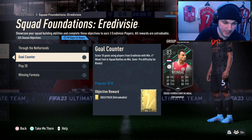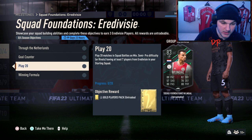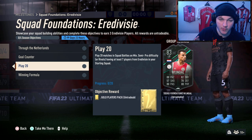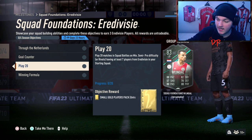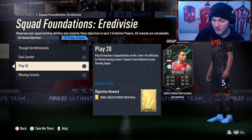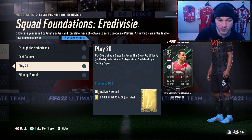Score 10 goals using Eredivisie players with at least four-star weak foot in Squad Battles, again on at least semi-pro. Play 20 matches in Squad Battles on at least semi-pro, or Division Rivals, having at least seven Eredivisie players. Rivals is probably a little more fun — you can rank up as you go if you want to try and get the 50 rival wins for the 100k pack milestone. But there's no guarantee of winning when you're using a weaker team than usual, unless you already have a full Eredivisie team.